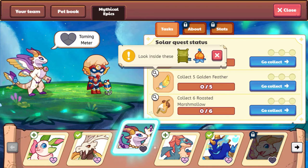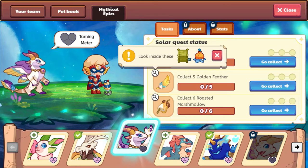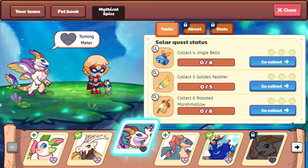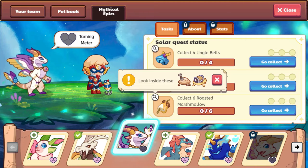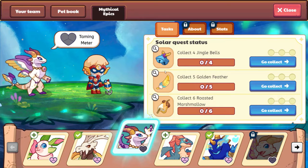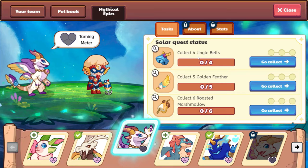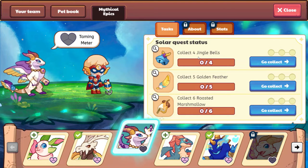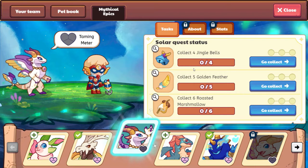Five golden feathers - we will be looking in Bonfire Aspire for those. And then also roasted marshmallows - absolutely delicious - and those are going to be on Shipwreck Shore. So these are the three different things we're going to be looking for. We're going to start out with jingle bells, and I'm hoping jingle bells works out a little bit better than the bugs we needed to collect for Griff Room. So today we are going to be looking in Shiver Chill Mountain for the jingle bells.